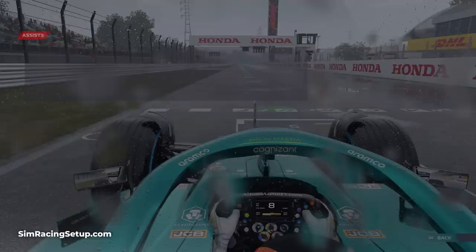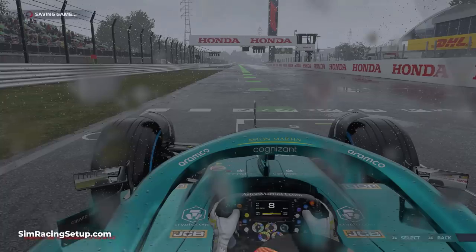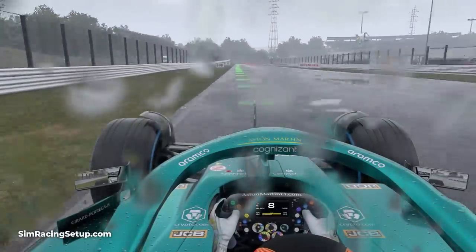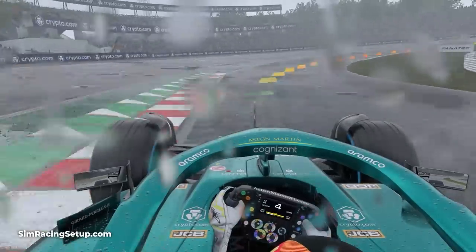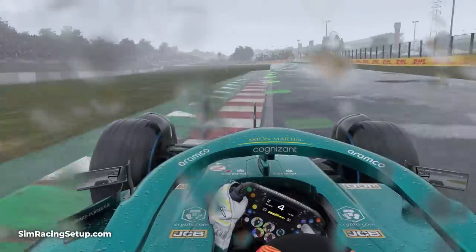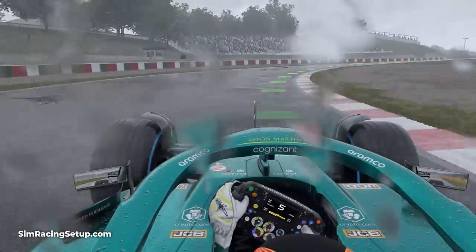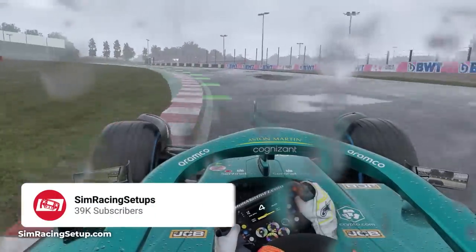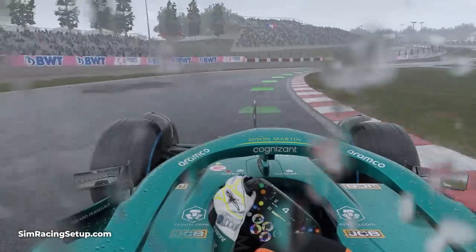While the racing line is helpful for teaching you the rough racing line and braking points, it doesn't show you the optimal racing line. Around some corners, you can be faster if you don't necessarily follow the exact racing line provided. For example, the line can change to red too early for some corners, which will get you into the habit of braking too early. However, in some cases you can brake slightly later or trail brake into a corner, which would make you faster. So I'd recommend disabling it as soon as you can.